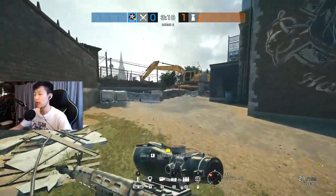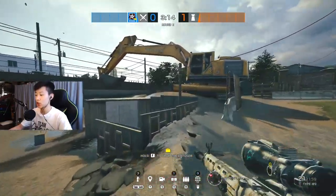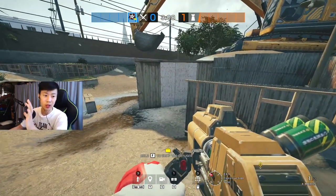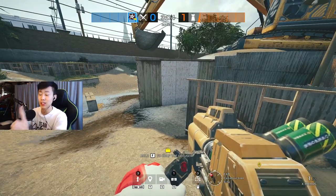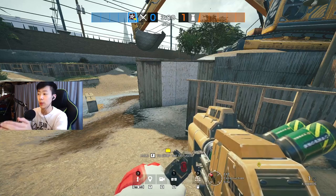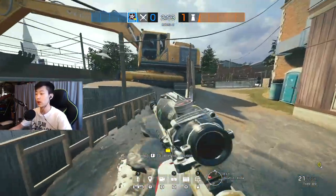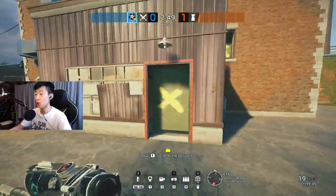As Hibana, you usually want to spawn over by construction. Most of the time you're the one that gets the hatches. The reason being — if you only bring a Thermite, that's really risky because there's so much Thermite has to open: the dirt hatch, the three hatches, the church wall. Usually you want to have Thermite open the dirt wall immediately when he spawns in.